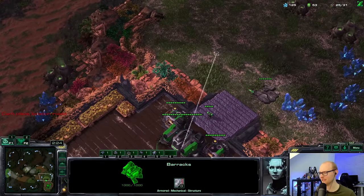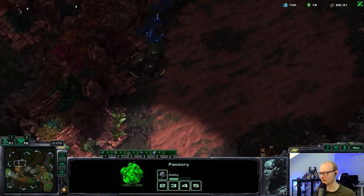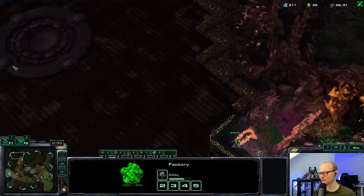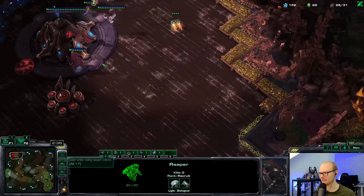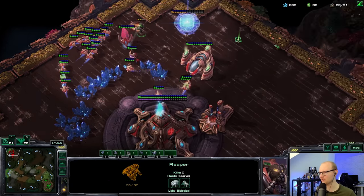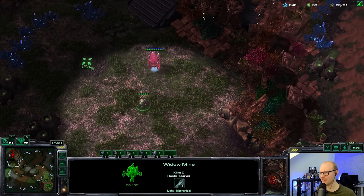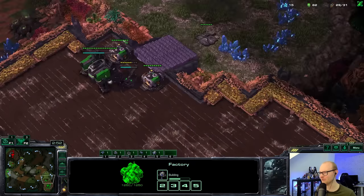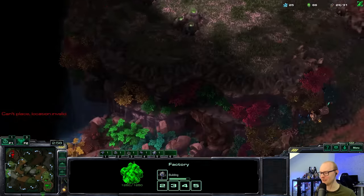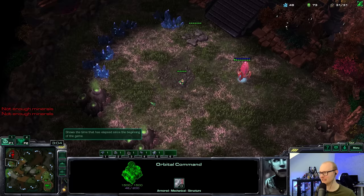I don't want to proxy the armory because I might use it later in a full battlecruiser widow mine game. He's going for a twilight — wait, is he on one base? That is a super fast robo. Yeah, it is — a one-base opener. I have a widow mine on his natural so he'll never be able to take it. Looks like we're going up against DTs — that's my best guess.